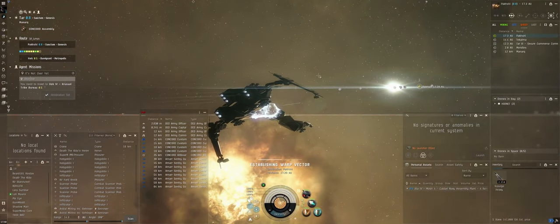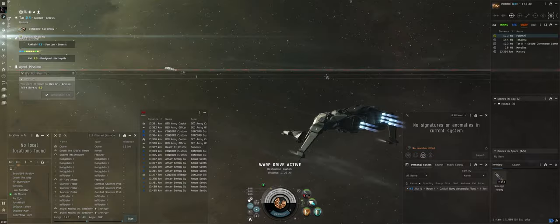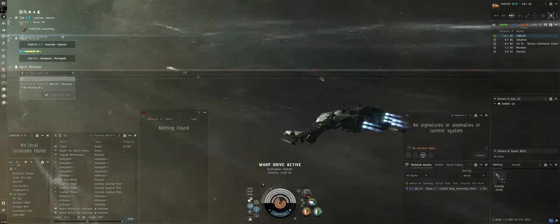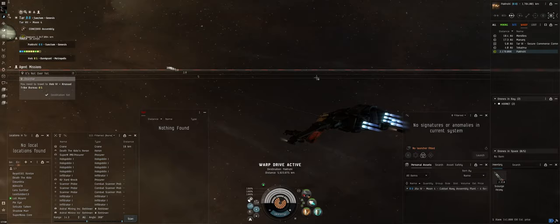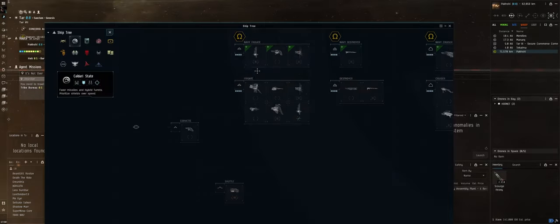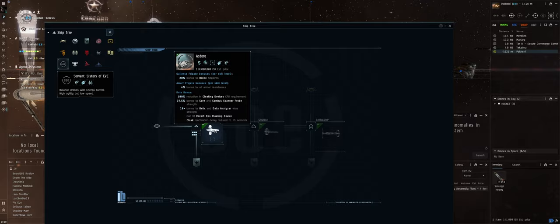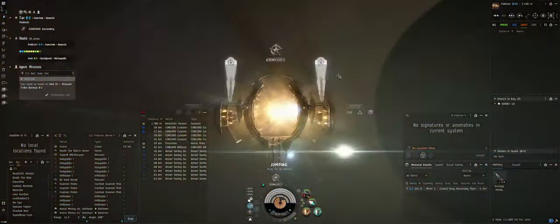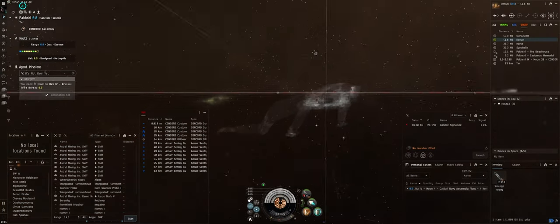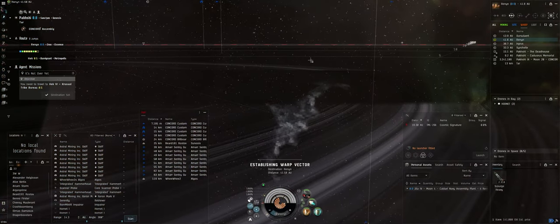We're also holding off on alpha injectors until we get all the passive training done. Once we get into the Raven, ratting in the Raven is kind of what we'll be doing. We might end up upgrading to the Astero for scanning — the Heron is fine but the Astero gets better bonuses, making null-sec stuff a little easier. My main short-term goal right now is to work on standings and stack LP for Caldari Navy.